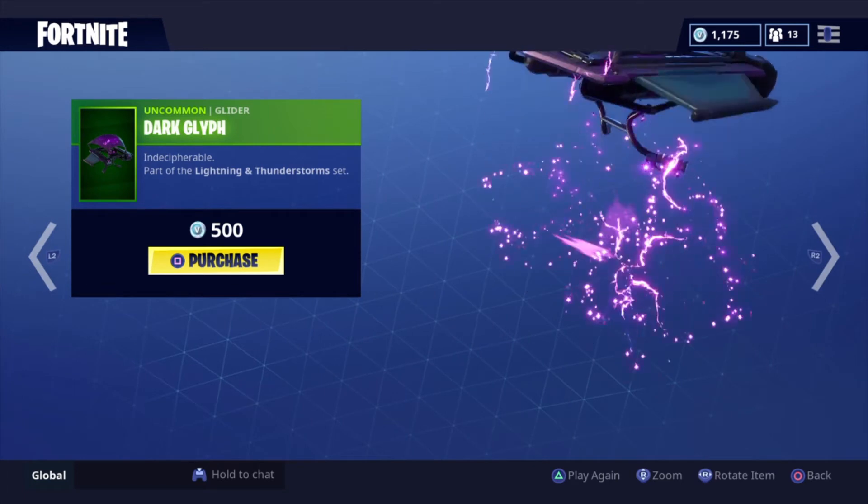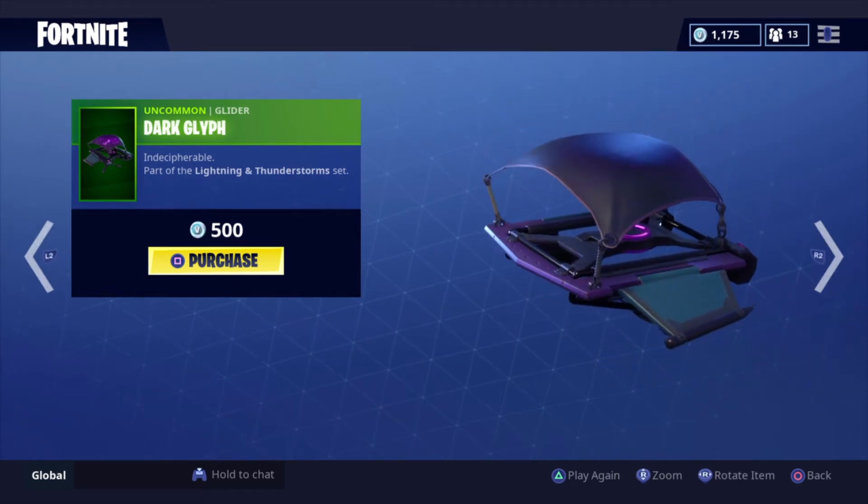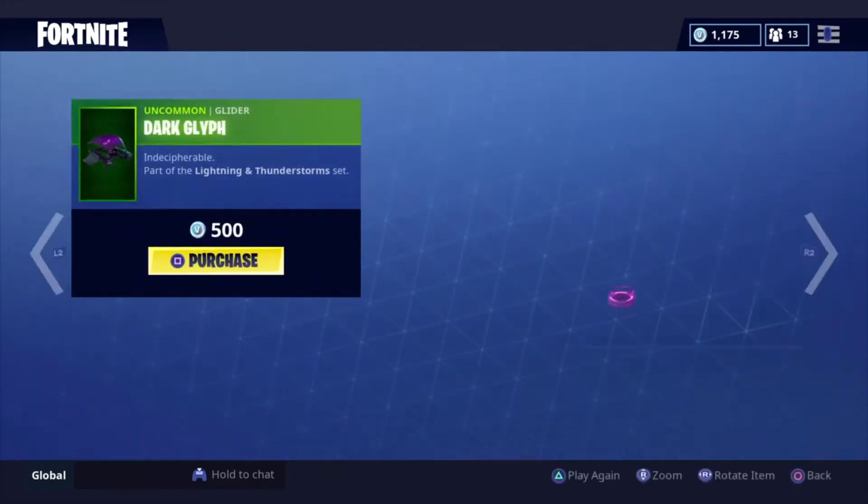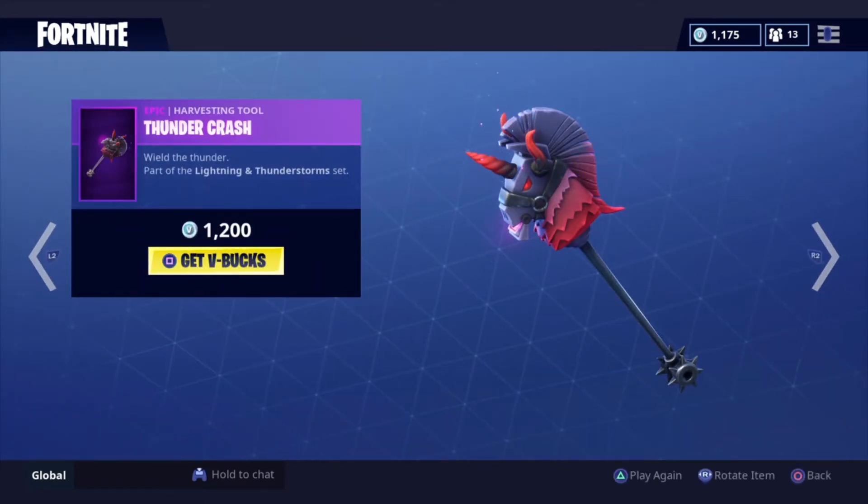So the Dark Glyph - part of the Lightning set. Oh my god, what is this? 500. There's a pickaxe too - the Thunder Crash.